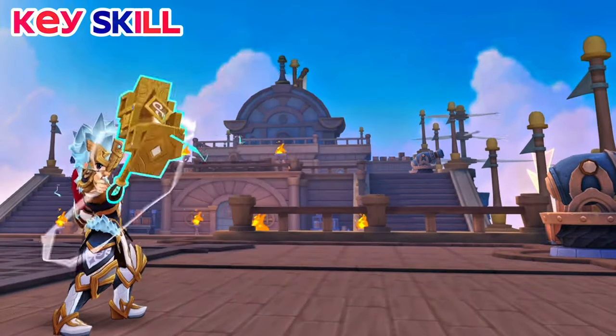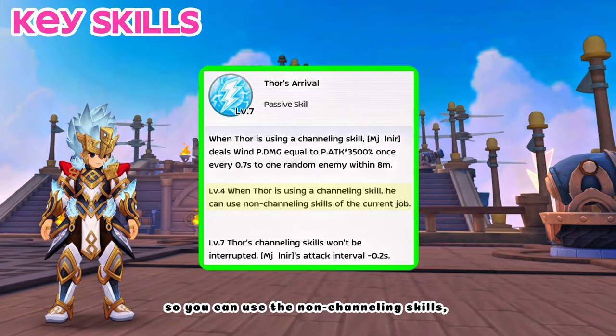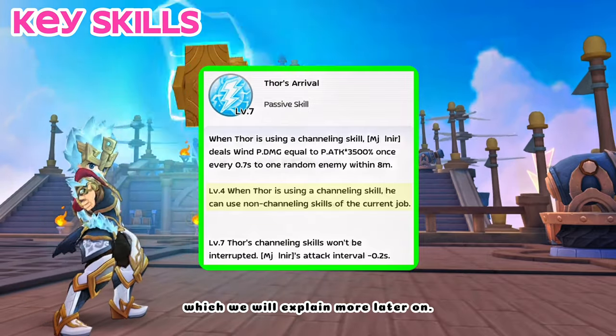First, we'll talk about the key skills that we will need. For his core, you just need level 4 for this build, so you can use the non-channeling skills while using skills that are channeling, which we will explain more later on.